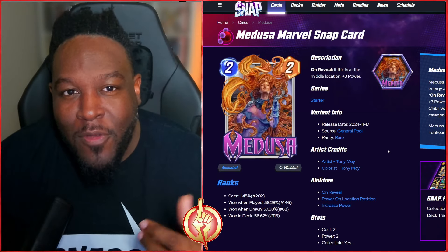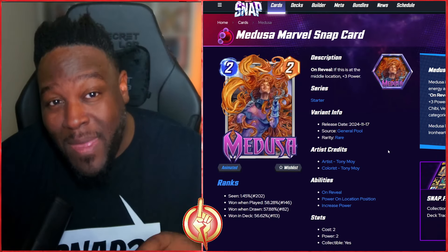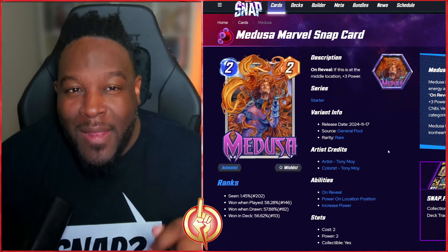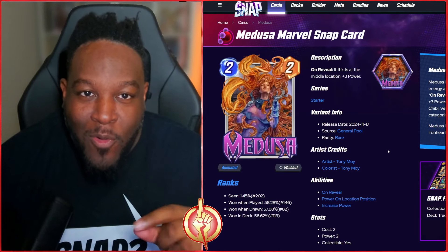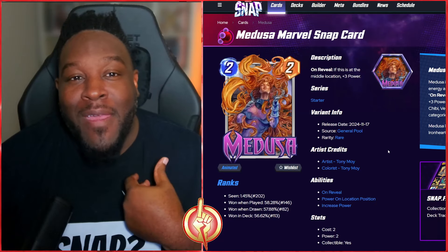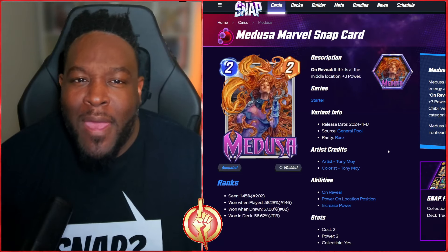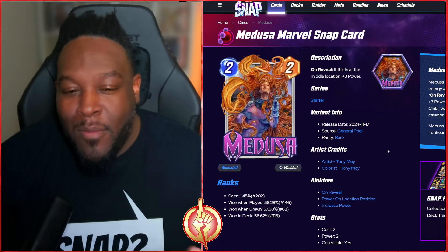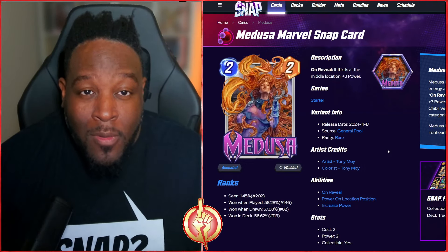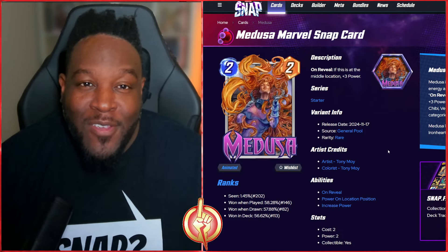That concludes this awesome episode of variants for the week — we have some awesome variants coming out and I cannot wait to collect them. To get a gold pass, let me know down below what you think is the best card in Marvel Snap — I think it's Sarah. Also leave a comment on whether I should pick up that 50-buck Dracula bundle. If you're here for the first time and like the content, smash that like button, hit subscribe, and turn on the bell. Until next time — keep collecting these variants!